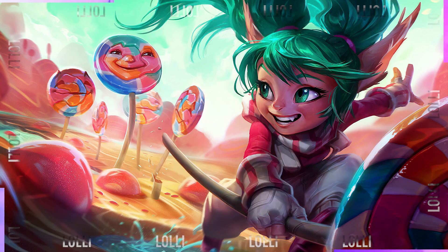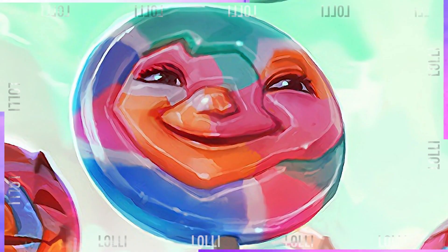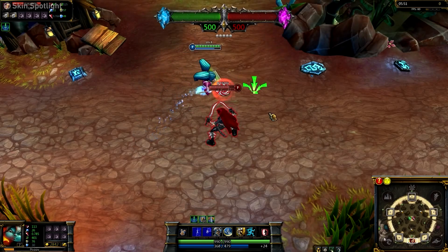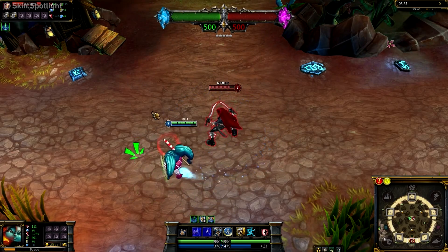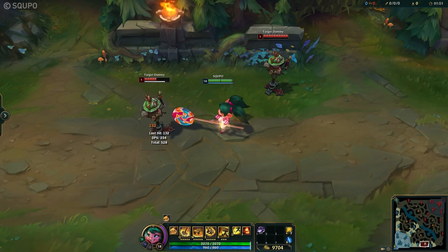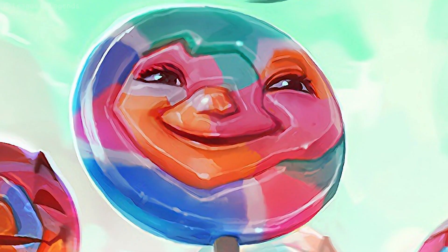When you hear the words 'ugly skin,' Lollipoppy makes its way into your brain. One of the most iconic skins in League of Legends, period. Everyone knows the skin and the memes — so much so that Riot put the old splash art into the new one after the skin received an update. Even Riot knows how legendary that skin is.